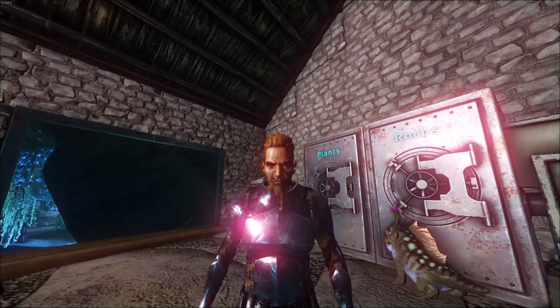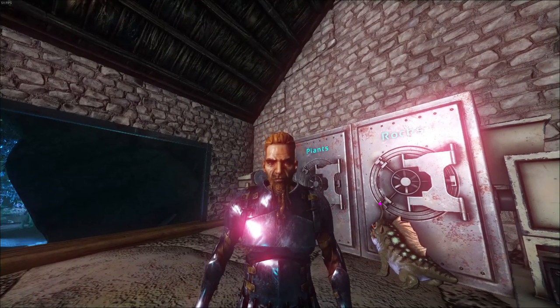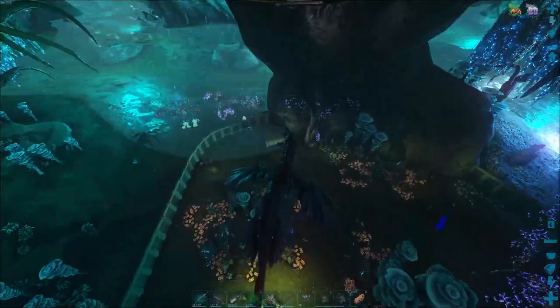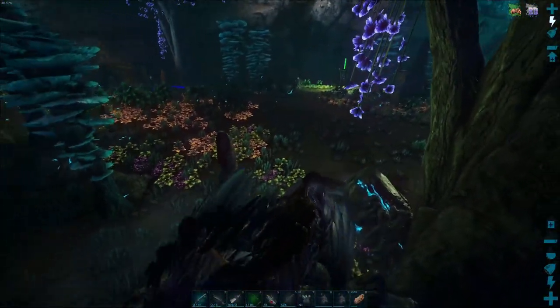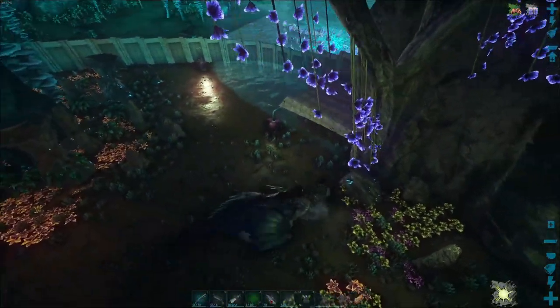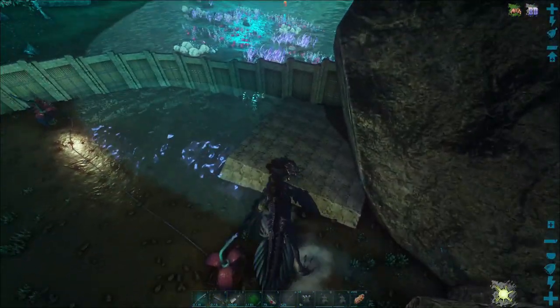Alrighty guys, welcome back to another episode of ARK, where today we are going to be working on the hatchery. I already have started working on it here — it's this little platform down here by the water. For when I am breeding my creatures, I am going to need a place with a little bit of water, because there are some aquatic creatures here on Aberration I need to tame.